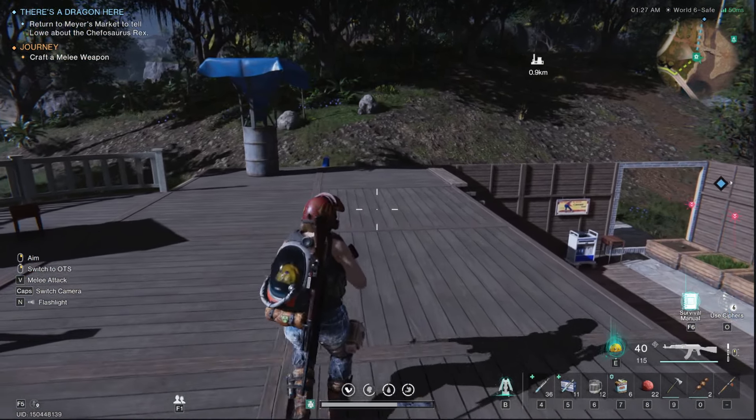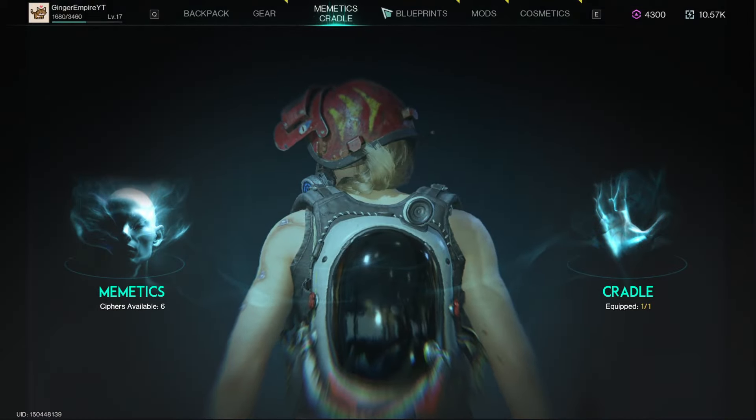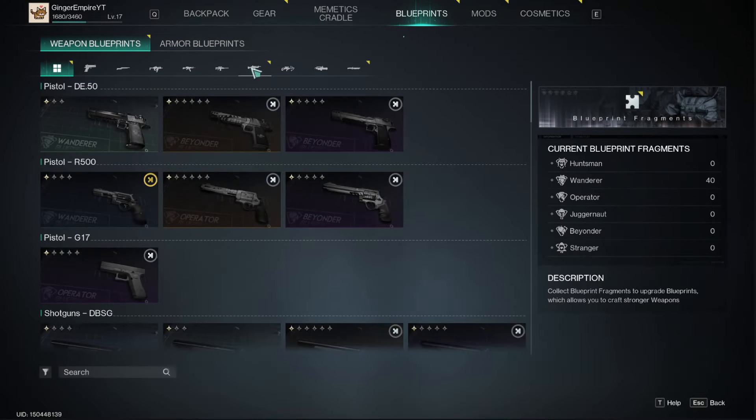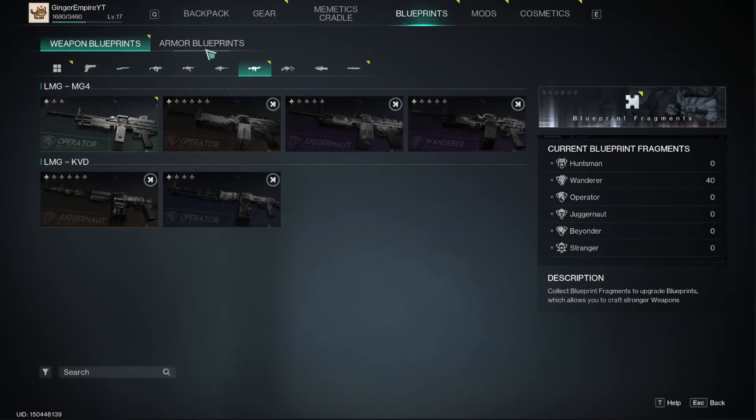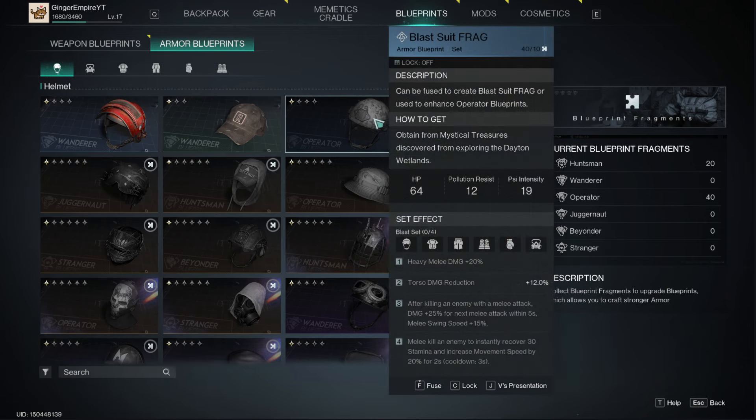Welcome back to a little bit more Once Human. We're going to talk through something pretty basic yet easy to overlook, and that's going to be blueprints. As you complete zones, strongholds, etc., you're going to get the points you need to do unlocks for armor and unlocks for weapons.